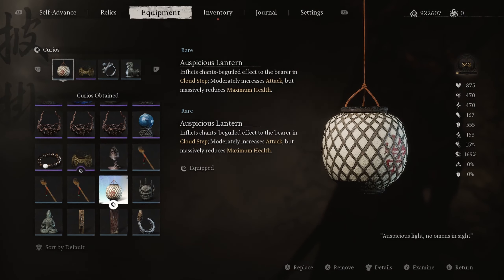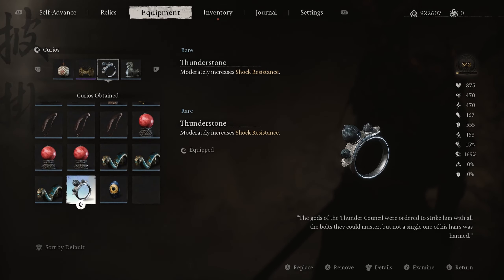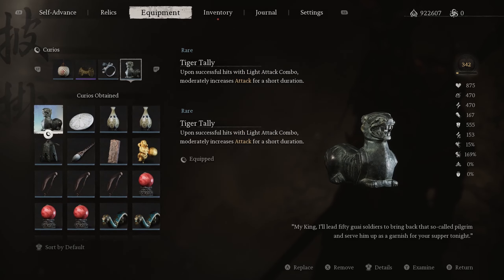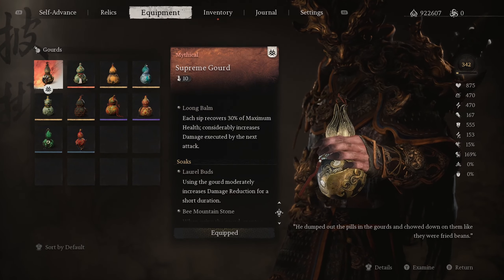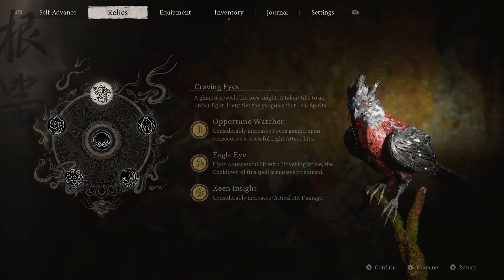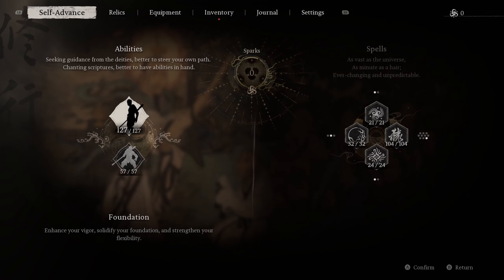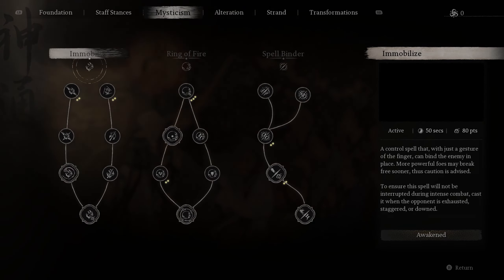For Curios: the first gives extra damage with synergies for Cloud Step, the second is for extra defense, the third is for shock resistance, and the fourth gives extra attack damage once we deal light attacks. We have a Gore that didn't use the 60, so you can have better than what I have. With 10 zips, we're getting Skill 3 and relics fully upgraded. Keep in mind — this is New Game Plus 4, not base game.